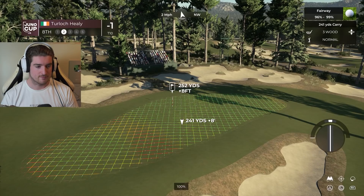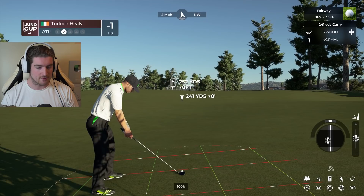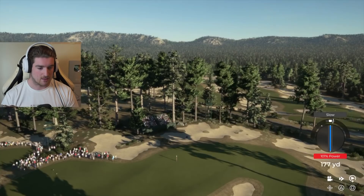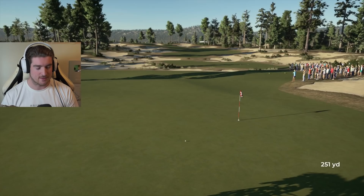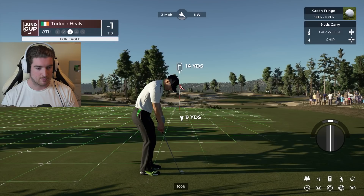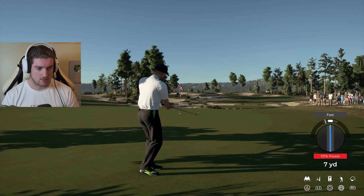Nicely done - time for the second shot at the eighth. This is going to be too far, but I think if I can get it to hit into that upslope it would kill it completely. Going for the green - that's pretty damn good to be honest. It needs to just slow down. Not bad play - we should be able to get up and down for a par, four strokes off the lead. Little gap wedge, put it close.